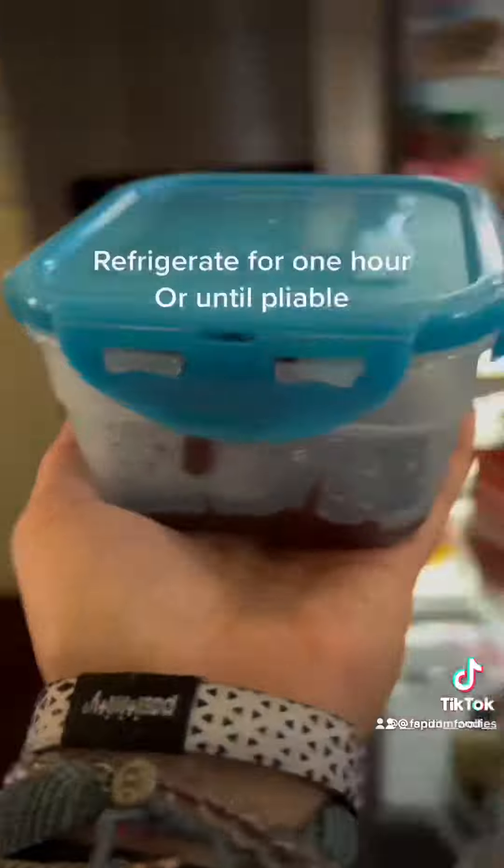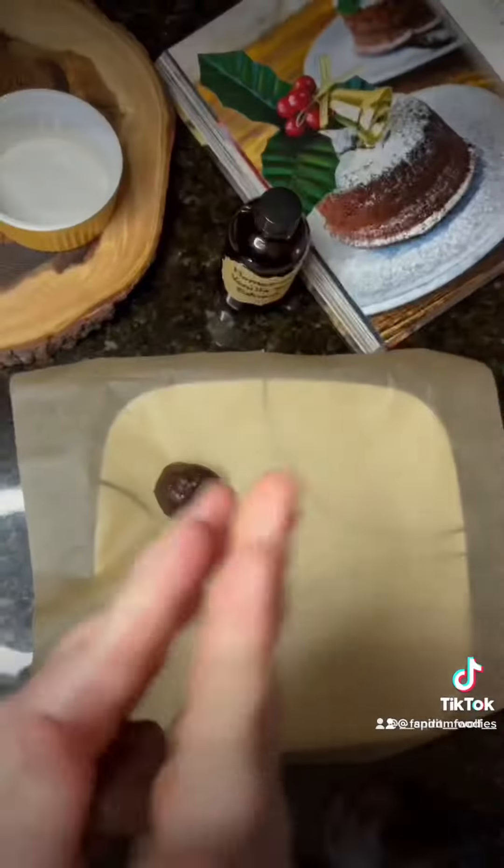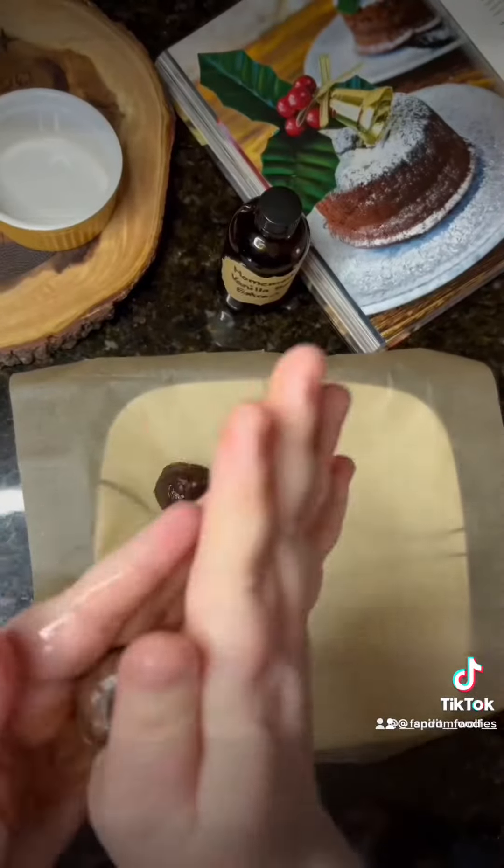Transfer to an airtight container and put in the fridge. Roll into four equal balls and put back in the freezer for 20 minutes.